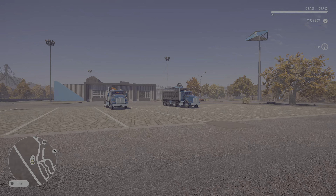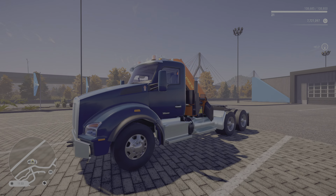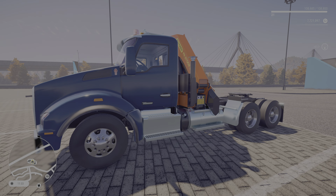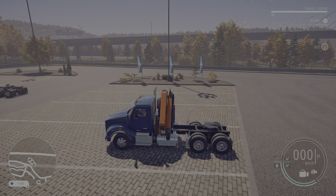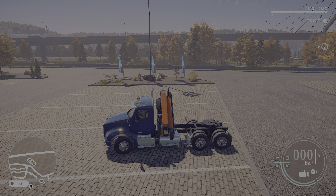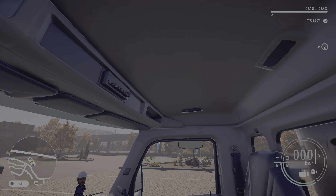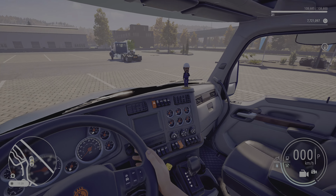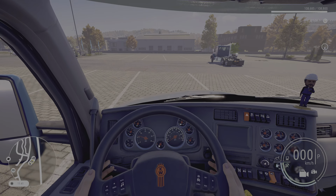Next one — the three-axle with the crane semi, big rig lorry tractor. It turns with the front axle. The interior looks the same as the previous one. Very cool truck.